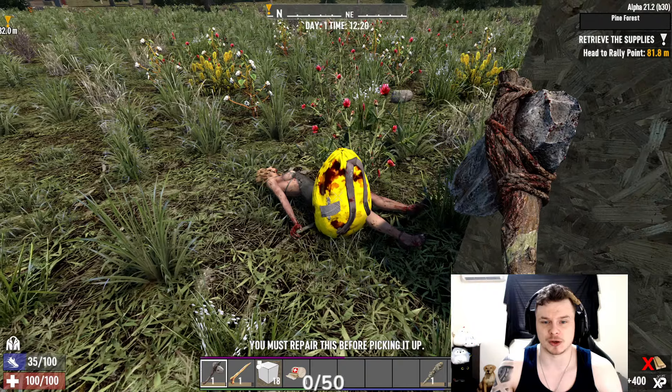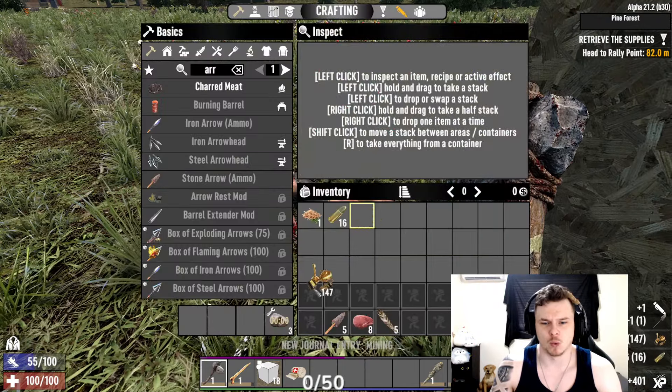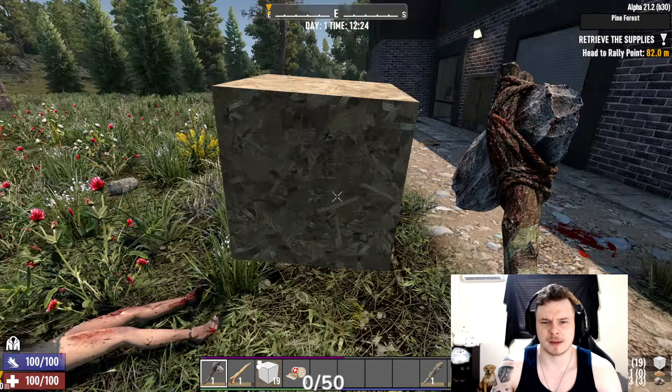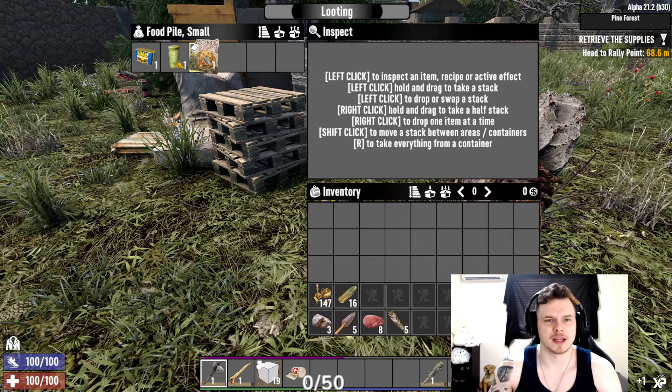Loot the bag — they do have a chance of dropping loot but it's very low. Unfortunately I don't have any wood in my inventory, which is fine. Dropped quite a few bullets. I'm going to grab the one underneath, find a tree, and very quickly cut it down. I'll take my free food.